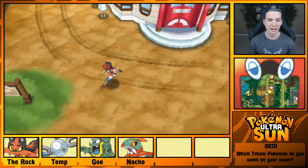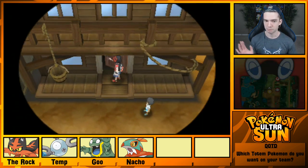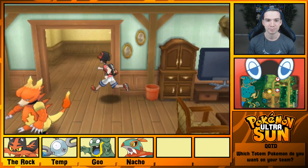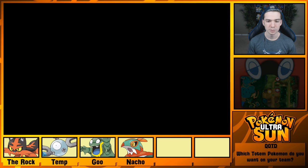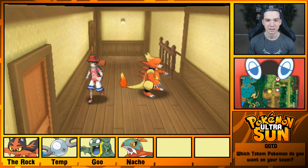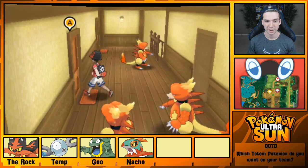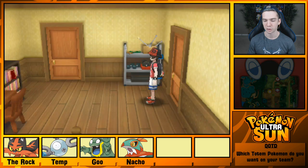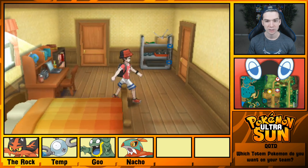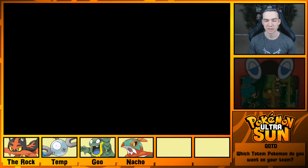We're here in Paniola Town. Haven't really looked around at all in here — only just battled, healed up in the Pokemon Center, and that's it. Let's check out what's up here. Is this Kiawe's house? Because this is like a severe fire hazard — a wooden house with Pokemon that have open flames. This does seem like it's Kiawe's place, with all the Magmar. I bet his mom's gonna say something.